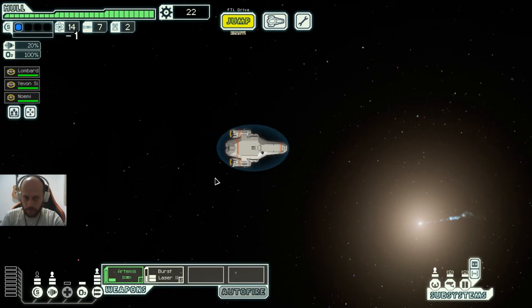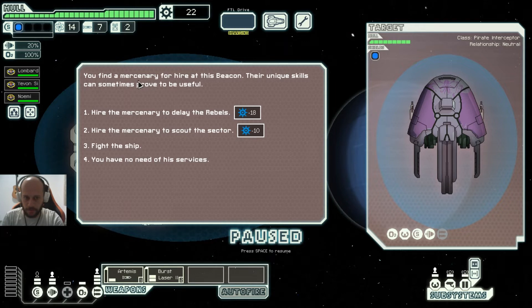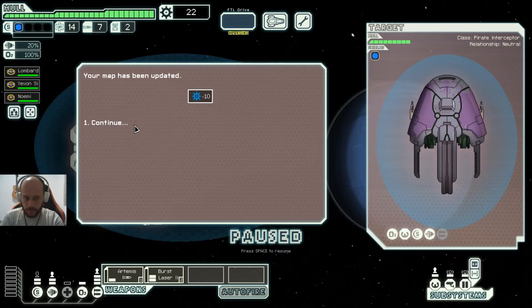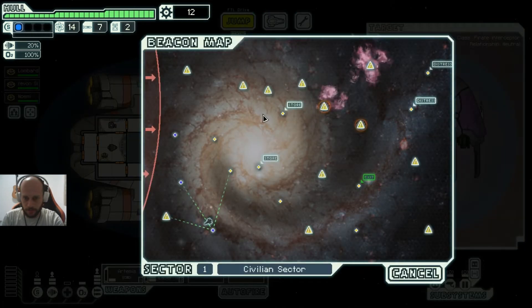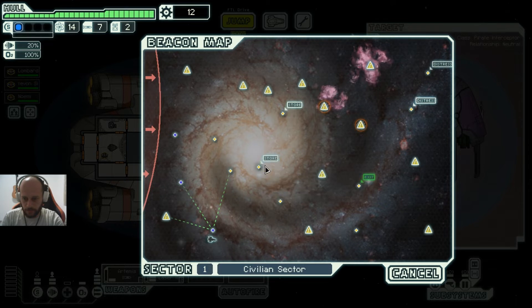We find a mercenary for hire. Their unique skills can be useful — we can hire them to delay the rebels or scout a sector. Let's hire them to scout a sector. Our map has been updated, and now we can see a store, a distress beacon, another store, and a possible ship. Let's go take this store.